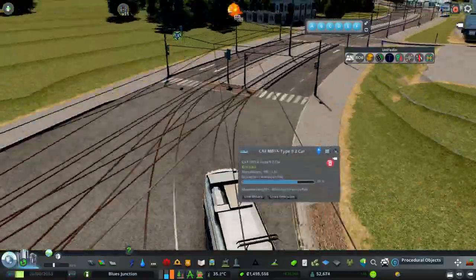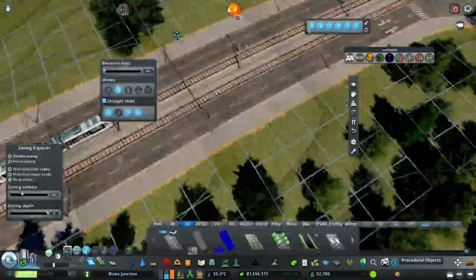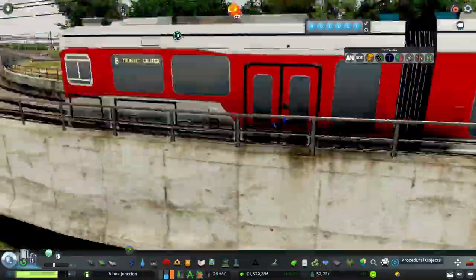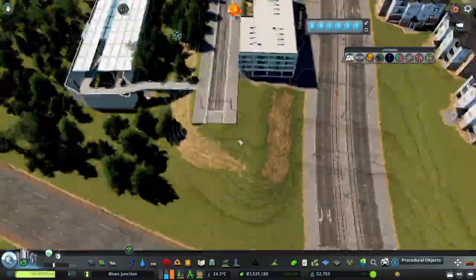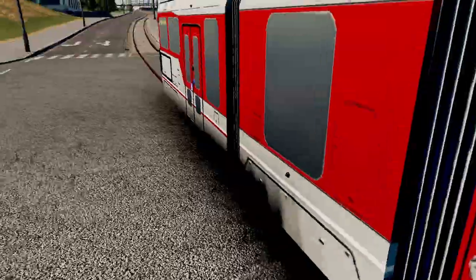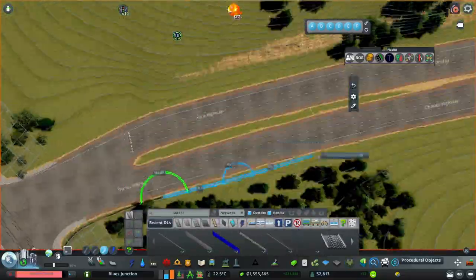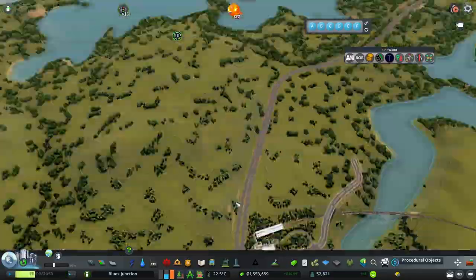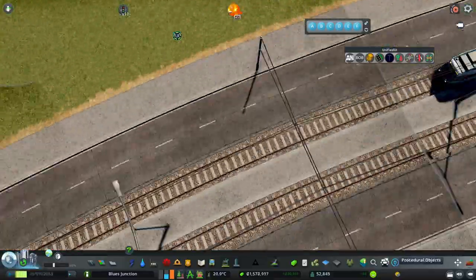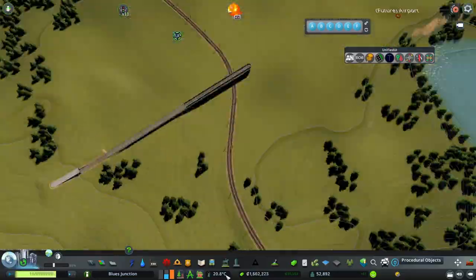If I had mods like Real Time I could add scheduling, which would be even cooler, but I heard Real Time is a really demanding mod so I decided not to use it. The tram station works, and for this line I used CAF vehicles — I think these are from Boston. I'm mixing vehicles across lines; for most lines I'm using ones from Dallas or Houston, I don't really remember.